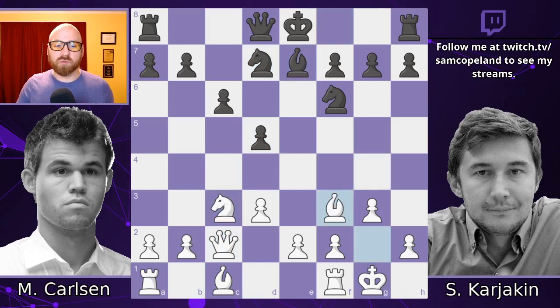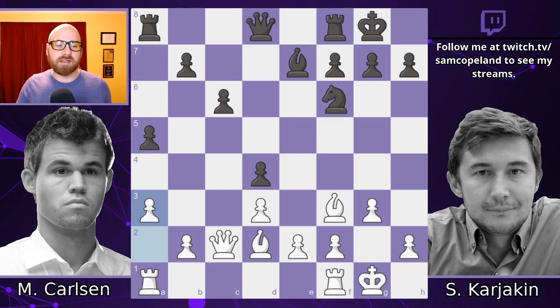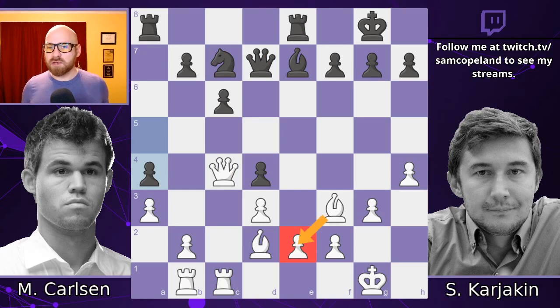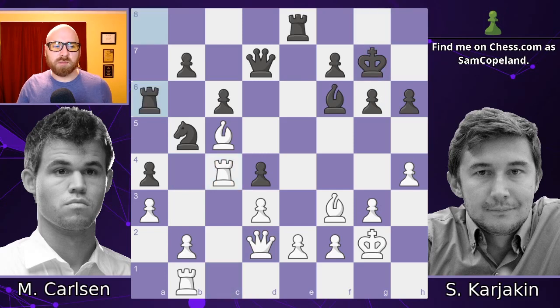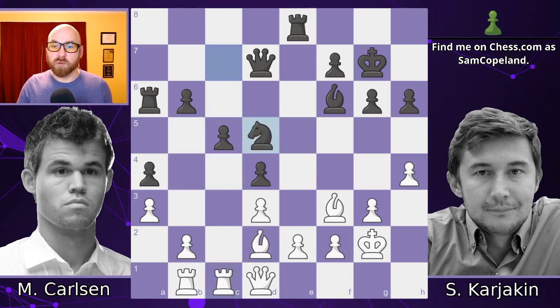We do see an early surrendering of the bishop pair from Karyakin, but he gets a solid position in return, and it's going to be hard for Magnus to provoke any weaknesses or generate any real opportunities. The pawn on e2 could be considered backward, but with the bishop on f3, it's really solid. We see a lot more maneuvering, some focus on the c5 square, a funny queen battery, and the players slowly expanding with their pawns, but no pawn conflict for quite some time.